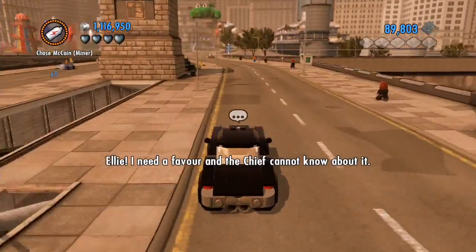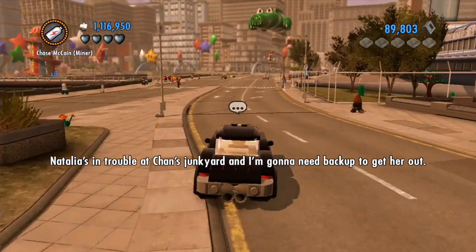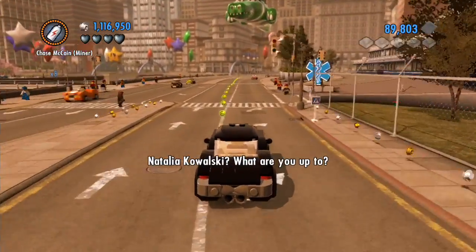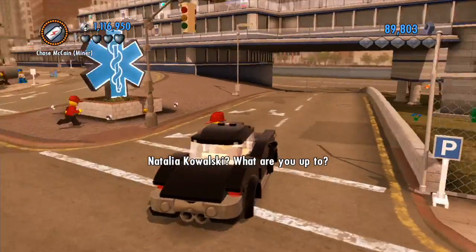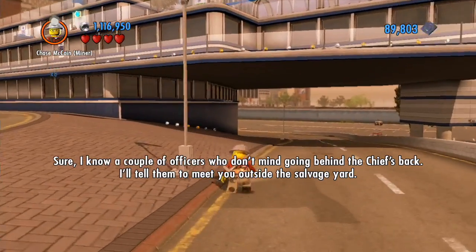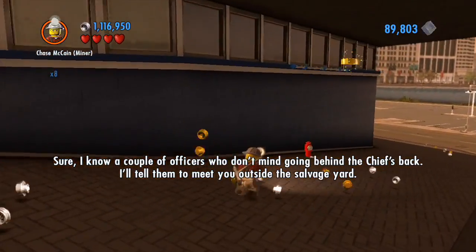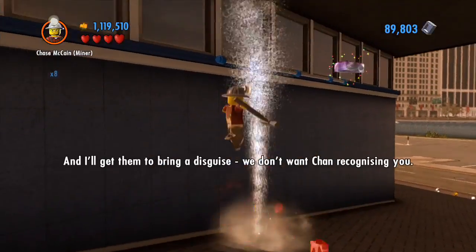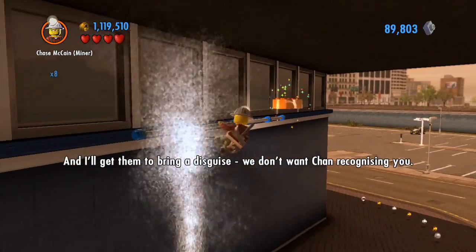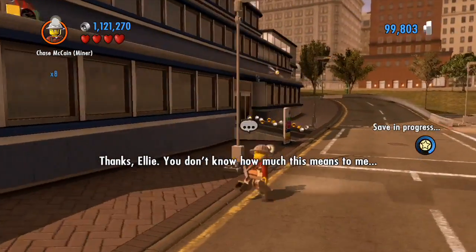But first of all... Natalia's in trouble at Chan's junkyard, and I'm gonna need backup to get her out. Natalia Kowalski? What are you up to? It's a long story. Can you help? Sure. I know a couple of officers who don't mind going behind the Chief's back. I'll tell them to meet you outside the salvage yard, and I'll get them to bring a disguise. We don't want Chan recognizing you. Thanks, Ellie. You don't know how much this means to me.